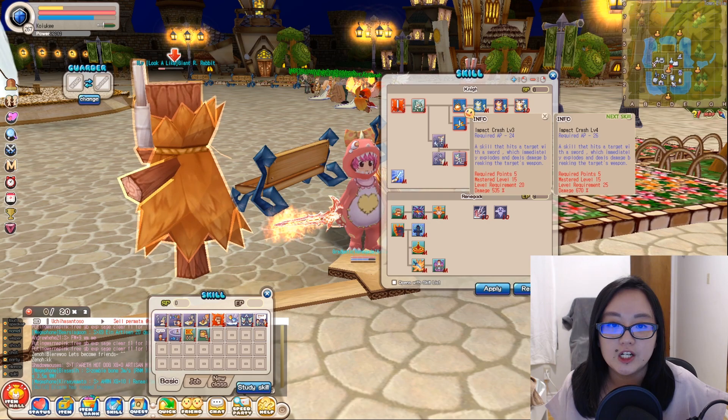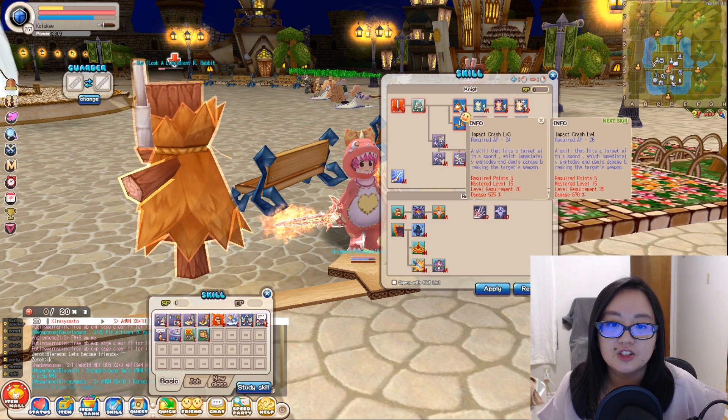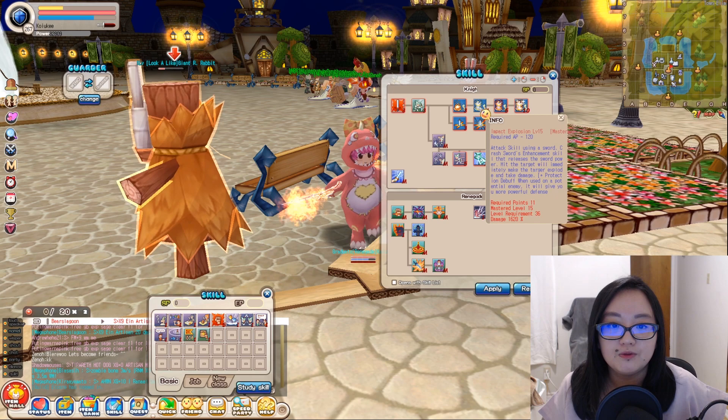The knight skills are divided into two categories: single-hit target and area target. For Impact Crash, just take it at level 3 — it explodes, deals damage, and breaks the target's weapon. You have to take it together with another skill in a combo, which I'll explain later. Impact Explosion at level 5 gives you a protection debuff when using it against an enemy.